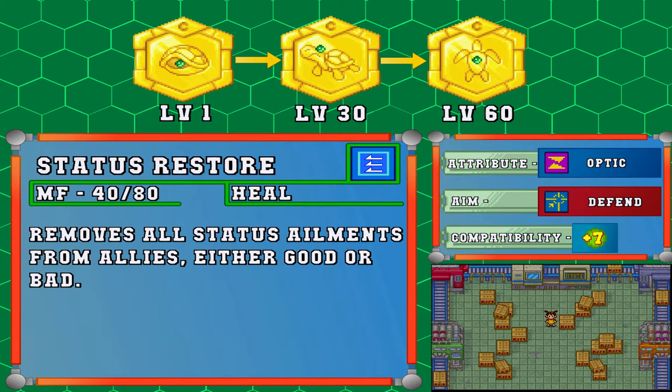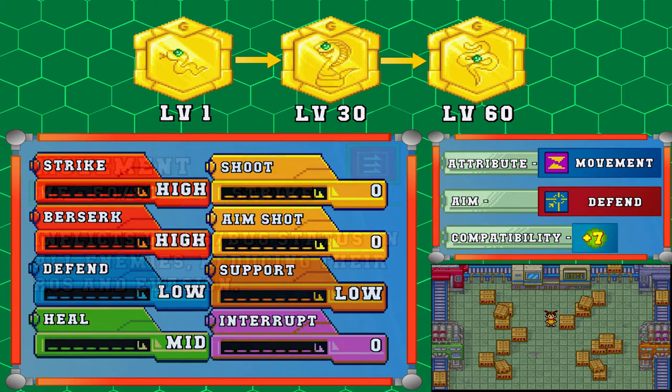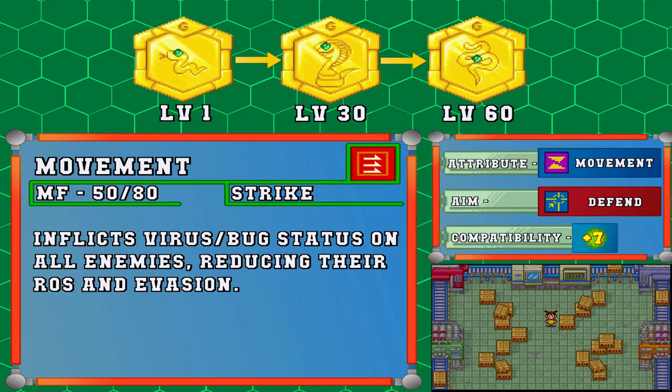Switching on to the Rokusho version - the medal we would obtain here is the Snake medal. Its affinity is for movement, and it would aim also for defend parts, with the same compatibility bonus. As for its attributes, it will have high values in strike and berserk, mid values in heal, low values in defend and support, and then zero values in shoot, aim shot, and interrupt. Its first Meta Force is called Movement. It targets all enemies, requires 50 out of 80 Meta Force gauge, and its attribute is strike.